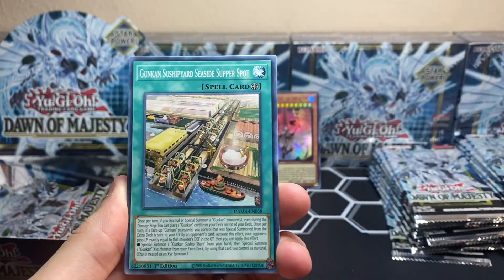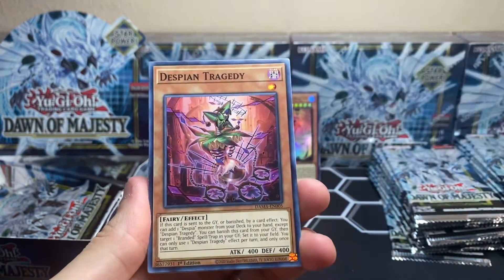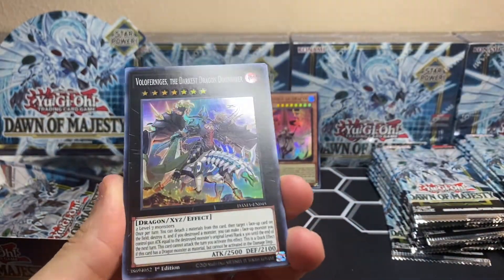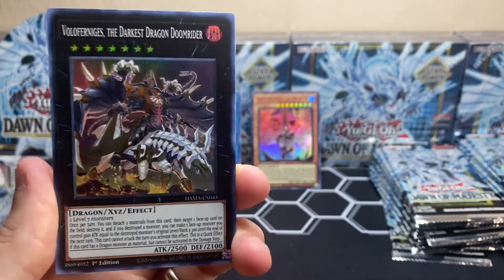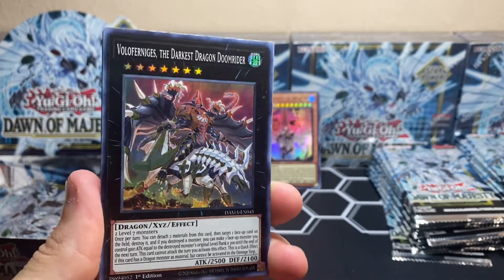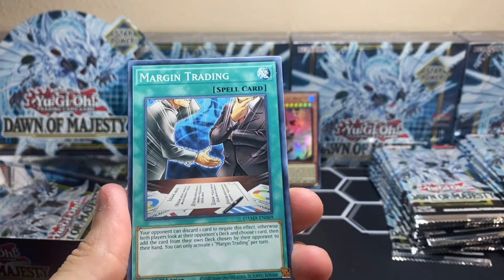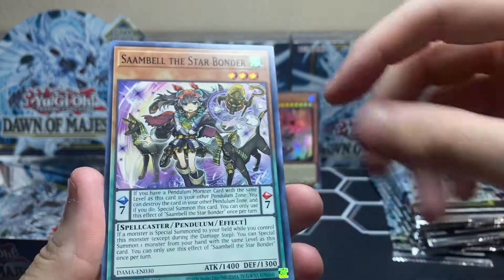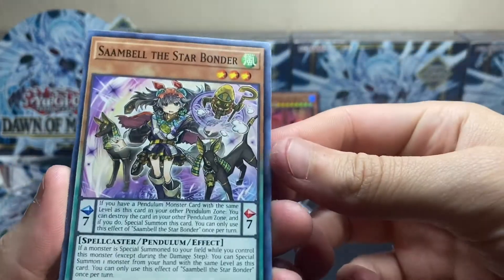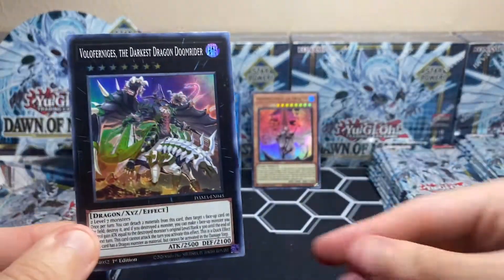I don't know if that means we won't see another ultra rare, but hopefully we can. We got Dispatch Razi-Gun, Shipyard Seaside Super Spot — that is a lot of reading. We got Ariel Pixie, Despian Tragedy, and then — what does this say? — Volor Forengia the Darkest Dragon Doom Raider. I think this might be a super rare. We got Master's Diploma, Margin Trading, Gunkan Sous-Ship Daily Special, and Sambal the Star Bonder — that kind of looks like Espeon, kind of like an Egyptian Espeon.